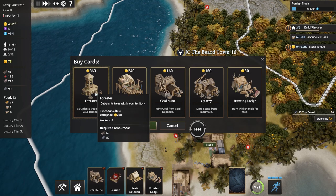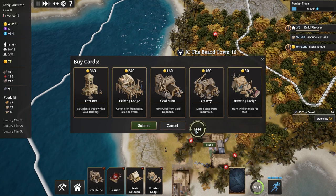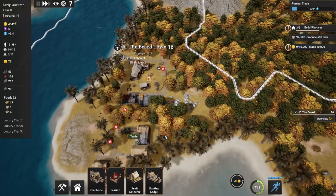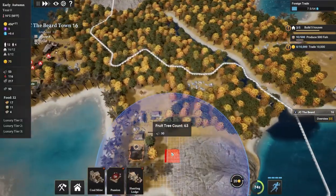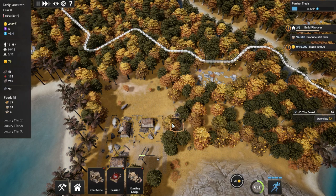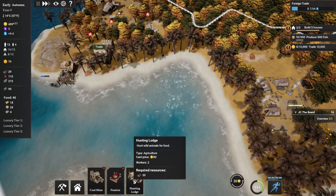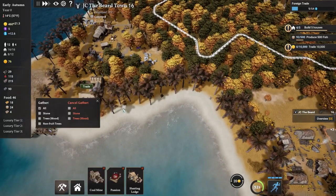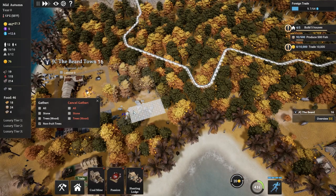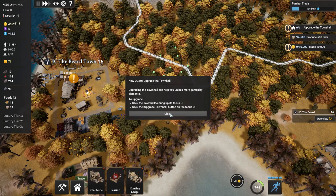Hey, a Forester - we know all about these guys from Timberborn and Ostrov. Cut and plant trees - we'll get there eventually. So we've got nothing new, we'll get the chance to buy more stuff as we go on. Look at all these fruit trees! Right here is probably good - they can give rather a lot of fruit from right there. Then a hunting lodge as well - I need to cut down some more trees, non-fruit trees, that's what we want. You see what happens is it actually doesn't mark the fruit trees. That is so smart! I like that. New quest: Upgrade the Town Hall. This will help you unlock more gameplay elements.